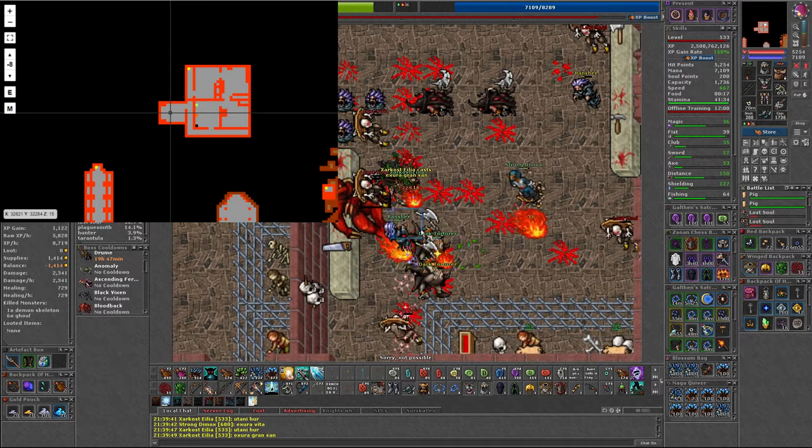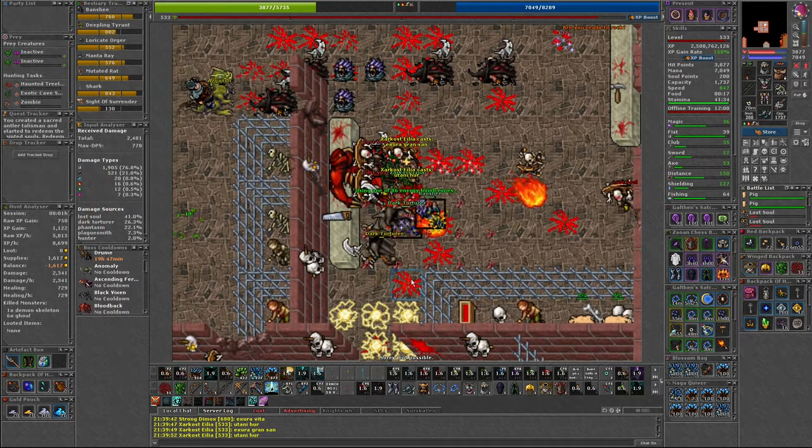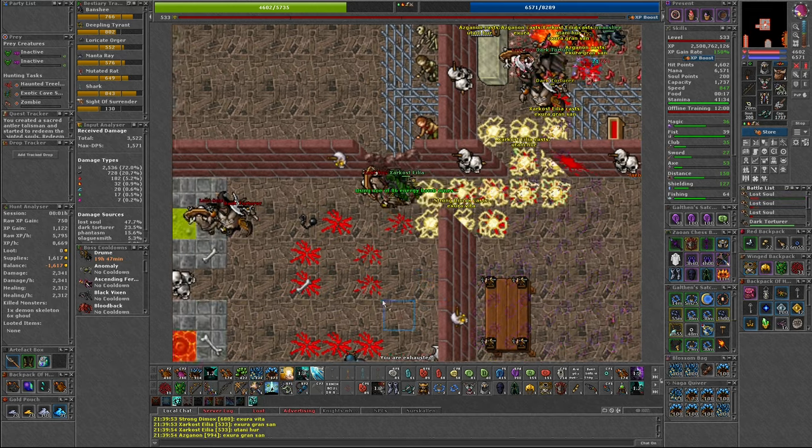It is possible to head directly south from the portal and wait here to try to see the boss or listen for his special voice lines, or you'll have to run through the spawn to check.